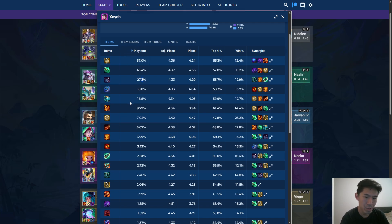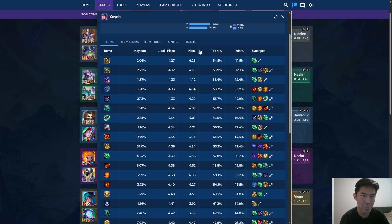The top play rate items are generally just going to be really good. Sorting by adjusted placement will give you a good indicator of the best items on each unit.